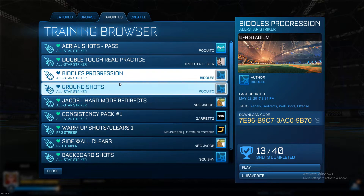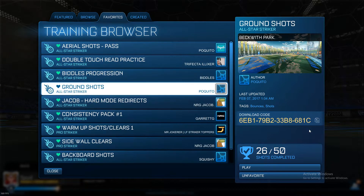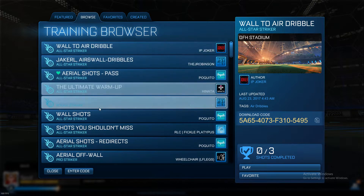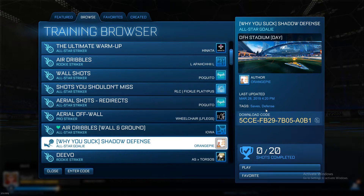Pause the video on the ones I mention. First is Biddle's Progression — the code's on screen, 40 shots covering aerials, redirects, wall shots, and offence. It's just all-round good for your offence game. Then you've got Ground Shots — the code's here — which deals with bounces, shots, and your offence. And then there's one called 'Why You Suck — Shadow Defence.' The code's here and this works on saves and defence. It's quite hard if you're not experienced, but once you practice and get better, you'll find shadow defence easier. Shadow defence is a really good way to control your car because you have to get up in the air and turn your car in multiple different ways to save the ball and push it out wide or to safety.